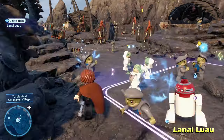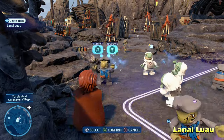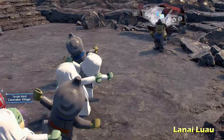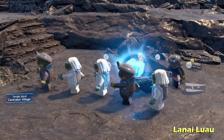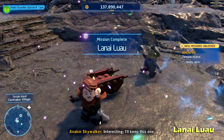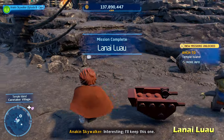Move the villagers into the purple outline, then use the distract force ability to cause them to dance. Once you do that to about three or four different villagers you'll get a cutscene, and then you can get the kyber brick for Lanai Lua.